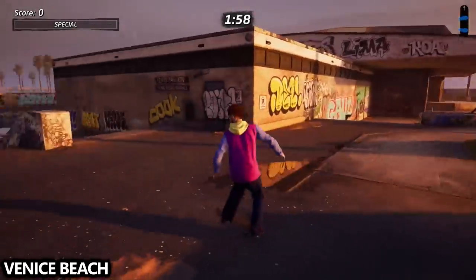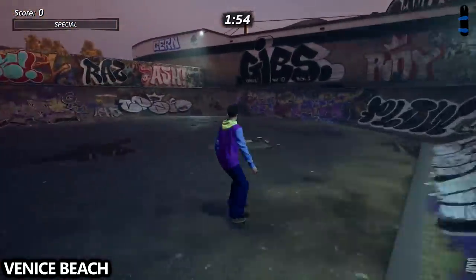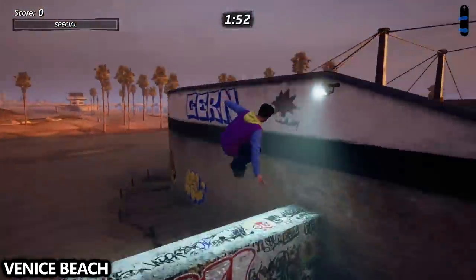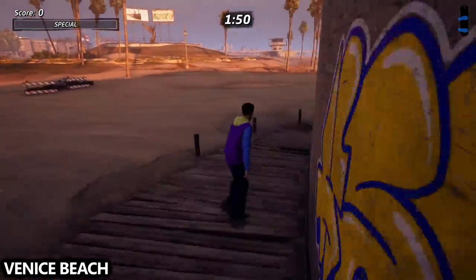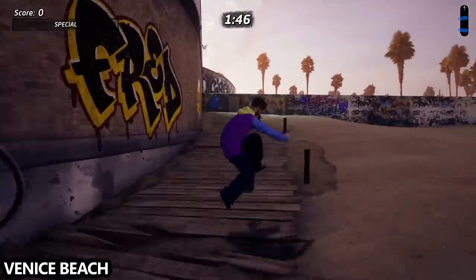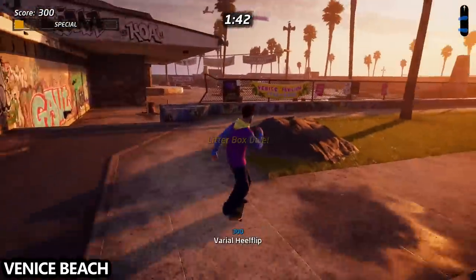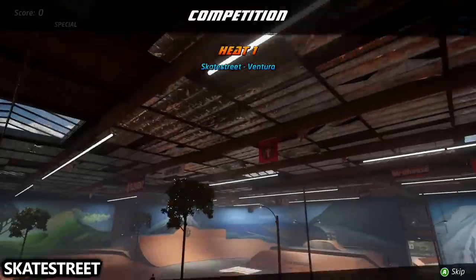We are now on Venice Beach. From the start, turn left 90 degrees and jump out of the corner of this quarter pipe and onto this wooden deck — you can also go all the way around if it's easier for you. Where this wooden deck meets the quarter pipe we jumped out of, there was an alien plushie that I grabbed before I touched the sand.